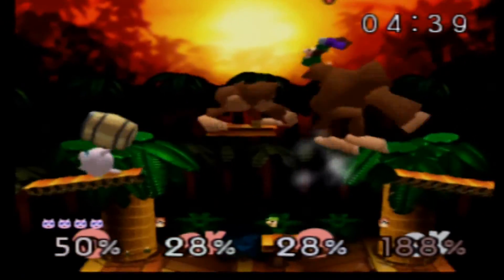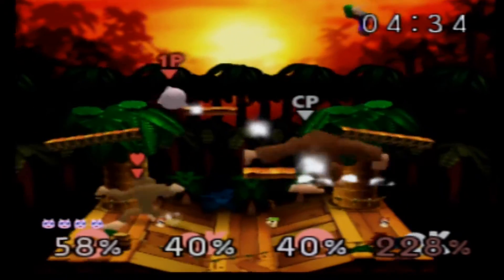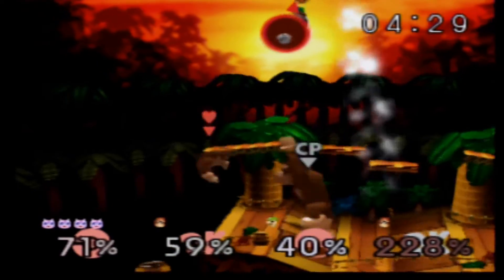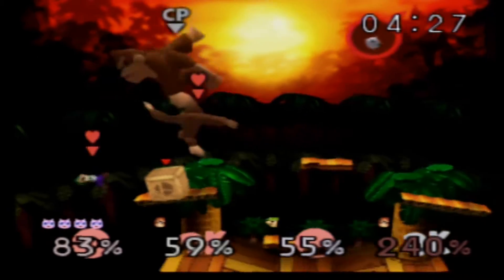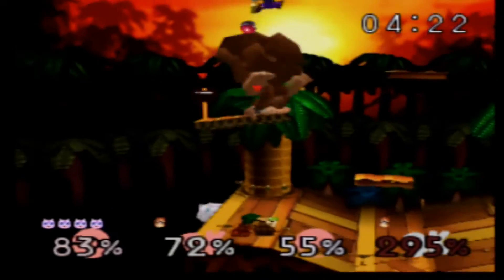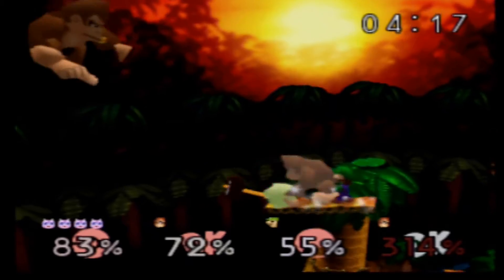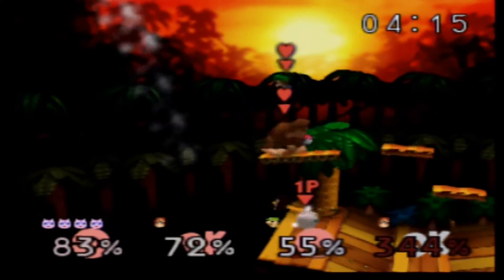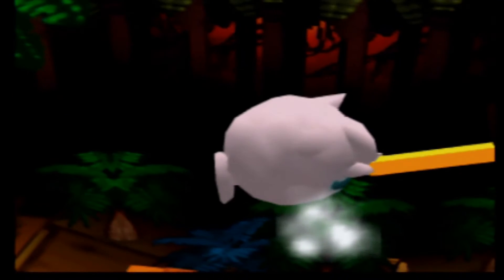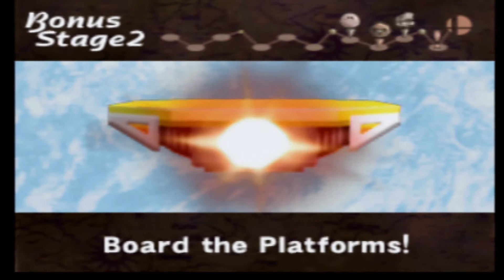Look at that — we actually have two Donkey Kongs on screen. Normal Donkey Kong is gonna team up with us and we're gonna face off against Giant DK, or Giant Donkey Kong. It makes for a cool reference to the final match in Jigglypuff's classic mode route, which is something worth mentioning until Super Smash Bros. Ultimate came around.